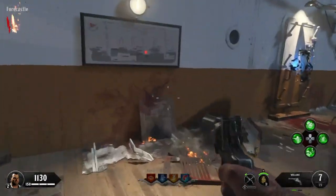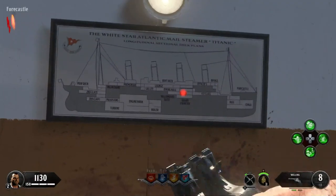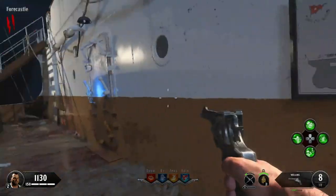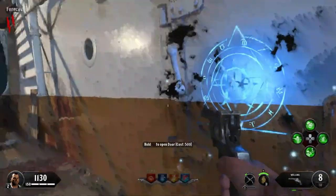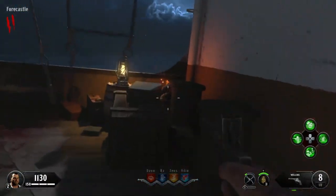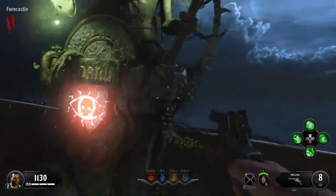What is going on everybody? Welcome back to a brand new video. In this one, I'm going to show you guys how you can acquire the Sentinel Artifact in the brand new Voyage of Despair Zombies map. Certain doors on this map have a blue icon on them and other doors have a red icon, and they say that they require the Sentinel Artifact in order to open.